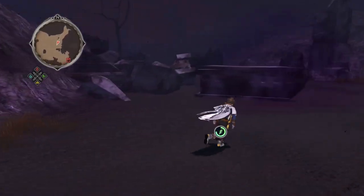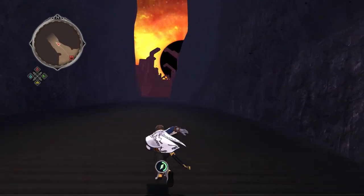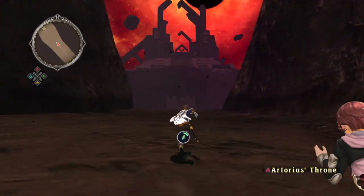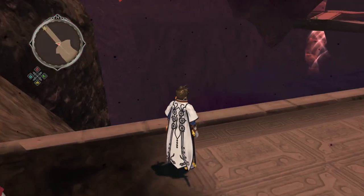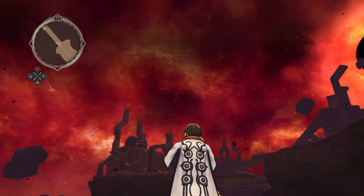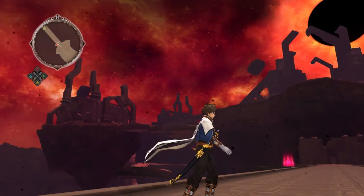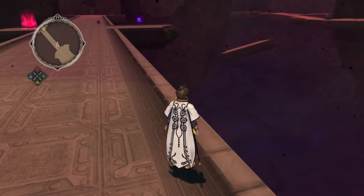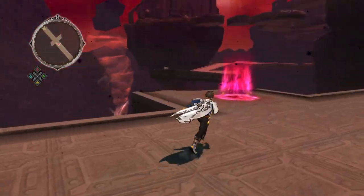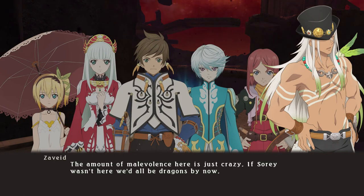Yeah, these enemies down here are kind of brutal — even just normal field enemies, which I guess makes sense, it's the super evil land of evilness and all. This place looks super evil — whirlwinds of evil, malevolence hanging in the air, dark skies of death. Isn't this below Elysia? How does this just not exist anywhere we can see? There's floating evil rocks, evil floating platforms, evil down below. The amount of malevolence here is just crazy. If Seree wasn't here, we'd all be dragons by now. Is Maltellus emitting it, or is it flowing into Maltellus? Either way, the malevolence here is definitely what turned Maltellus into a hellion.